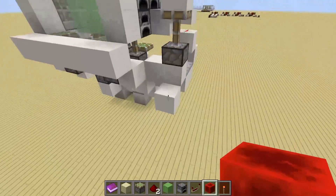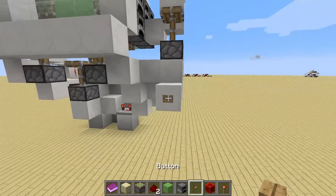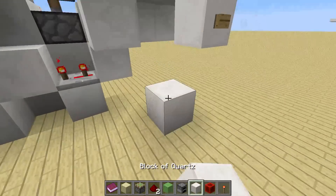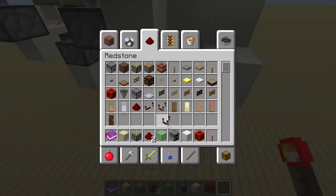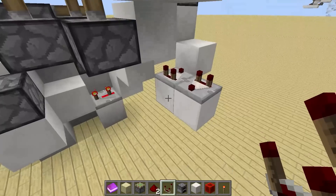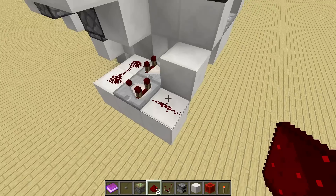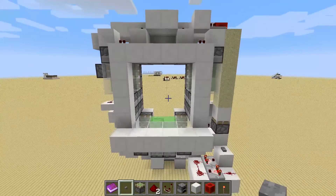And if we now power the redstone torch down there, it will unpower the whole thing and the door will open. But this pulse was quite short so we want to add a pulse extender as well. Just place down two comparators right here — one facing in, one facing out. Connect them with redstone dust like this, and then one redstone dust here. And if we now do any input to the door you'll see that it will open and then it will close again.